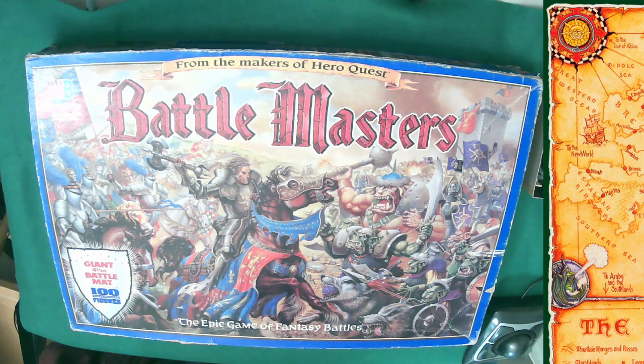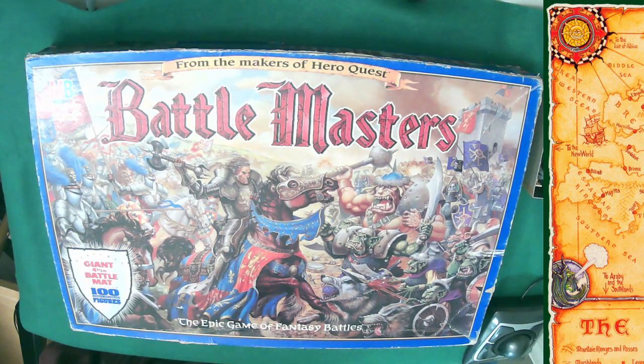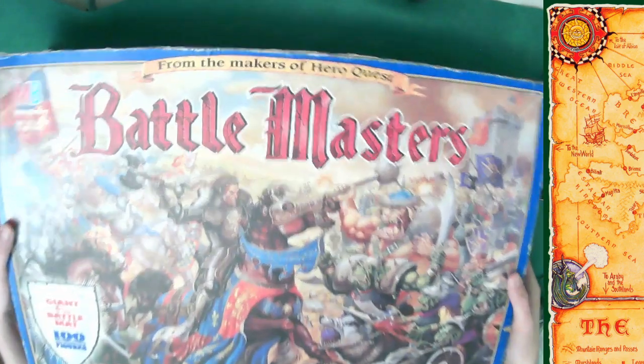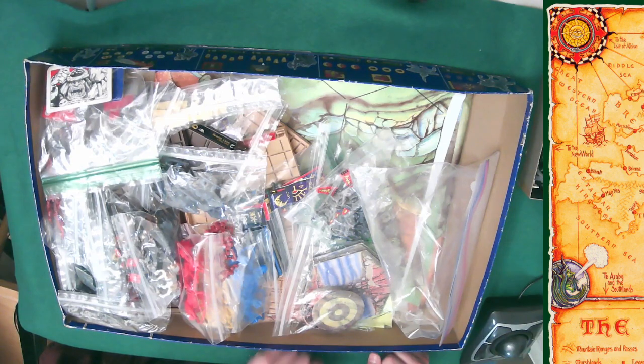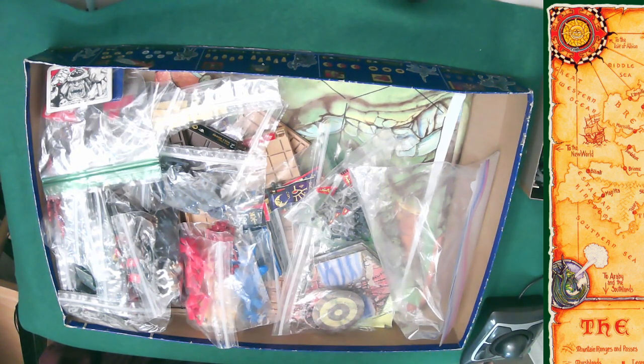As a hobby it seems like quite a money trap, but Battle Masters simplifies it — you've got it all here in the box. It's really ingenious because you don't have to do any measurements; everything is hex-based. You draw cards to determine who moves and who attacks. Everybody can move and then attack, so like HeroQuest — move or attack — here it's always move then attack, unless it's a ranged unit like archers, crossbowmen, or the cannon, which can either move or attack.